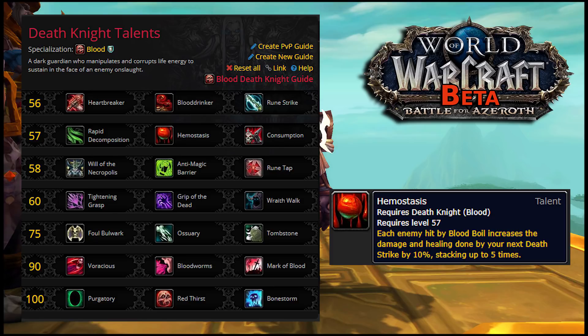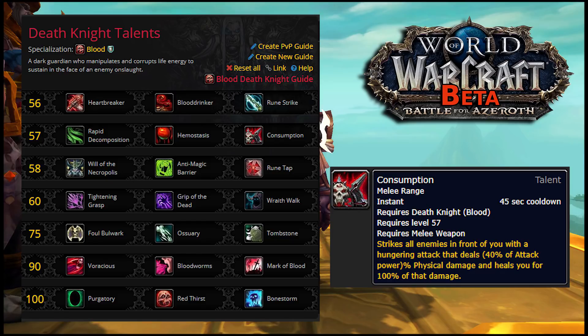Alongside it is Hemostasis, which looks very much like the legendary shoulder Skullflower's Hemostasis, but the talent is only half as potent per stack and scales with the number of targets you hit with Blood Boil rather than just applying one stack per cast. It's a pretty good talent, certainly the most consistent in this tier. Next to it is Consumption, which is just the Artifact Weapon skill again — it deals AoE damage and heals you for it. Not exactly a very reliable defensive tool, but it is still very cool.